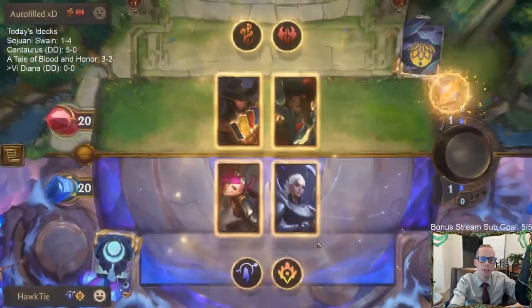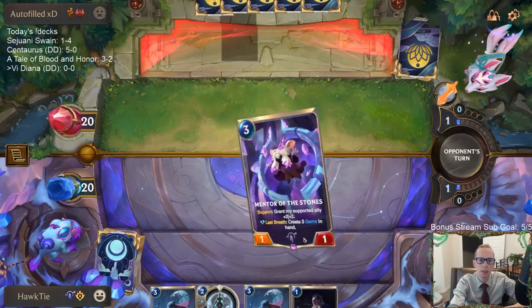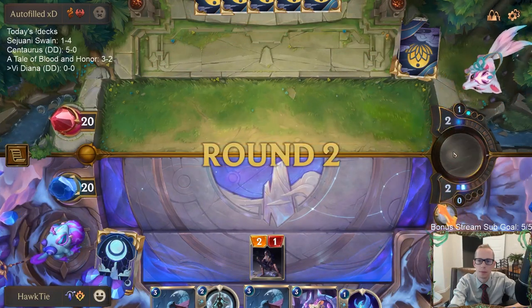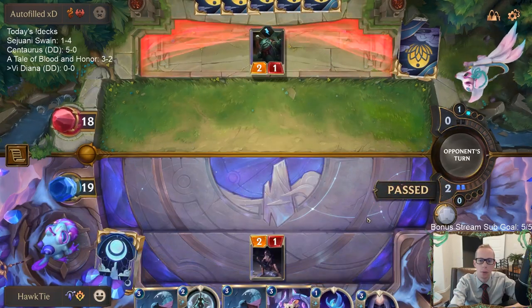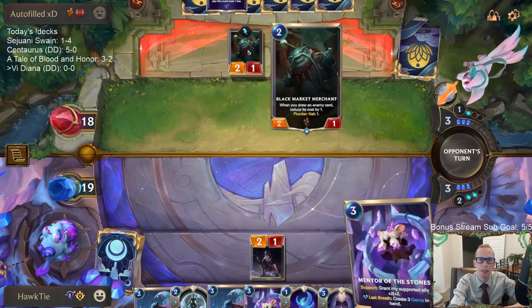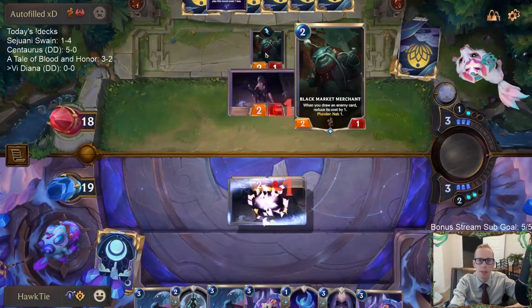All right, playing against Bilgewater Noxus — Choice of Fate, Swain. This deck's real good. I'm going to keep this hand. I'm not sure if I'm supposed to mulligan one Crescent Guardian — I definitely could see mulliganing one — but I'm just going to keep them both. They forced us to choose death or the flame. That's pretty good — it's basically like they played House Spider, but upgraded one of the one-ones to a two-one, and they got an extra card in hand.